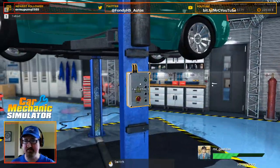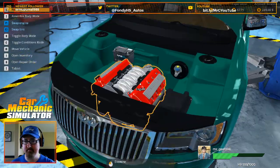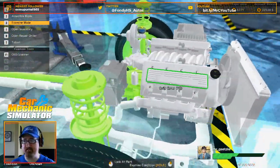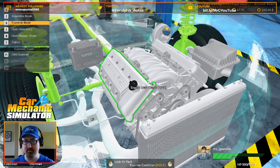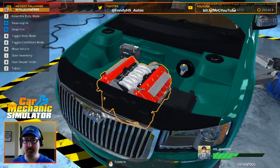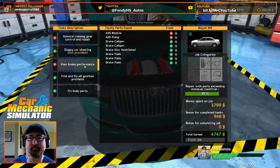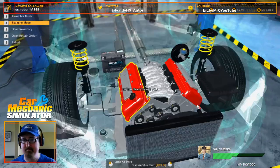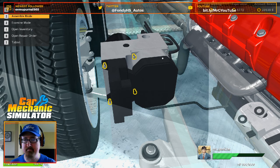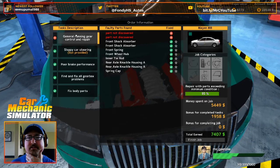So that means we did most of the work here, and now we just gotta figure out what else is wrong with this thing. All the green parts are obviously things we just replaced. I don't see anything from an engine standpoint, at least externally. We didn't put on our ABS system yet — there we go, now we got ABS. Everything else looks good except for these two parts here.